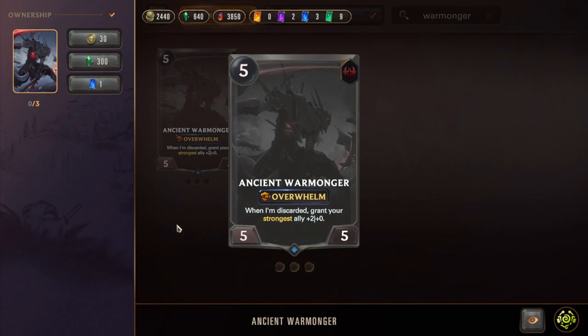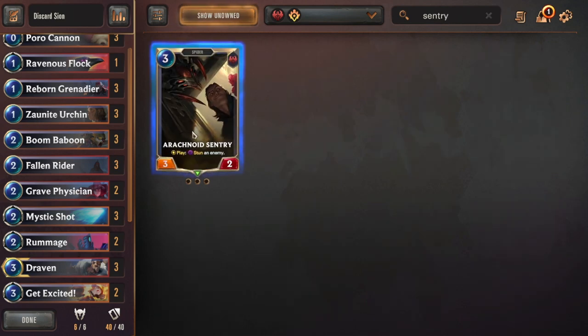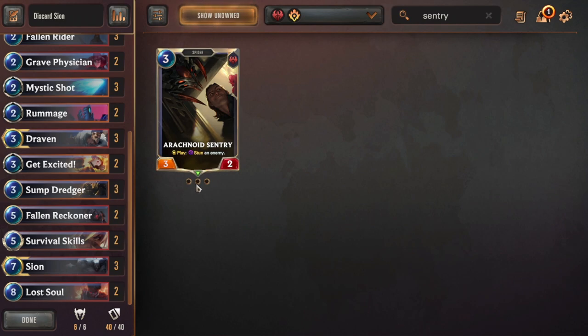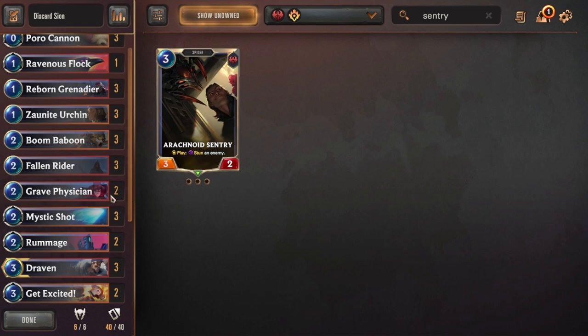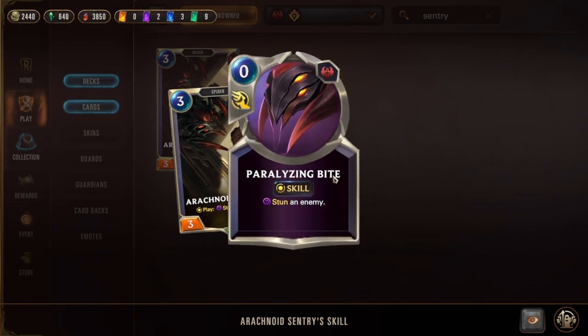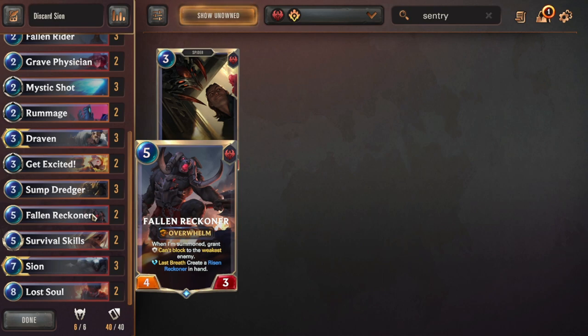Fallen Reckoner is 100% better than Ancient Warmonger. I think Ancient Warmonger is a bait — never run it. You want to hit the strongest ally and you want it to always be Draven, but in this deck a lot of the time your strongest ally isn't Draven because Sump Dredger has four attack and Risen Rider also has four attack. As for Arachnoid Sentry, it's very good in the mirror match, but 90% of the time you want to be proactive with this deck, and it can be a dead card in other matchups. I much prefer Fallen Reckoner.